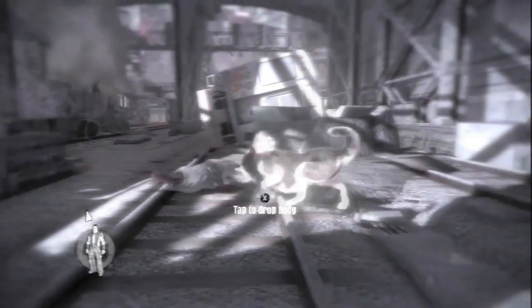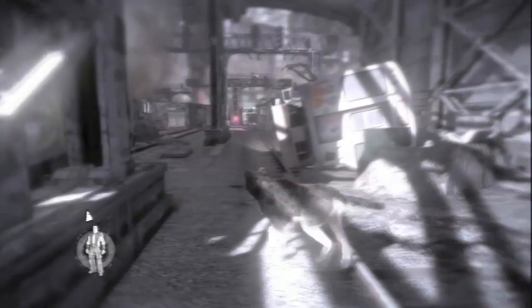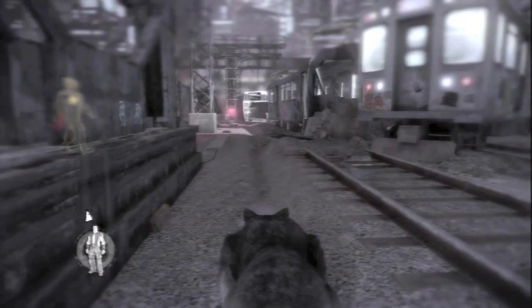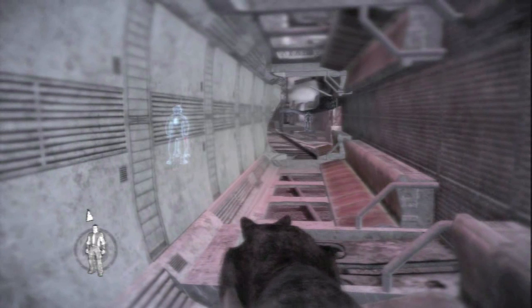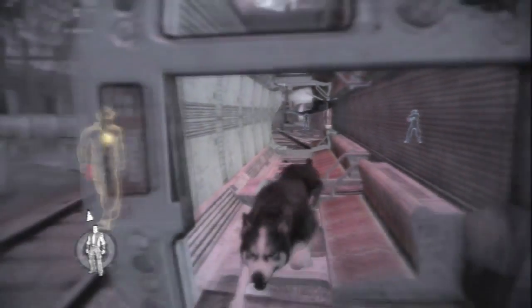After taking out the first guard silently I hide his body to avoid alerting the others. I will now use a quiet bark to draw the attention of the next bad guy. Notice how his color changed to yellow showing his alert status. The different alert levels fundamentally change the behavior of AI characters, which range from passive to panicking. I hide inside the train wreckage until one of the guards leaves before taking out the one that remains silently. At this point the other enemies are still unaware of my presence.